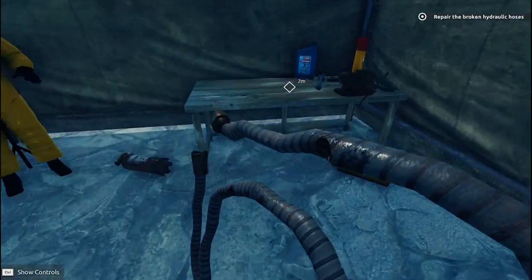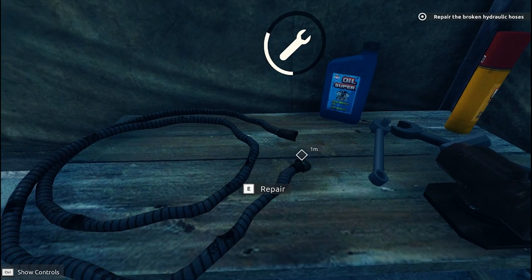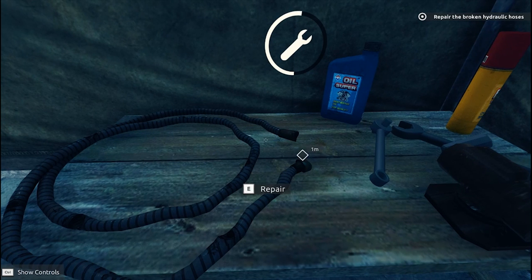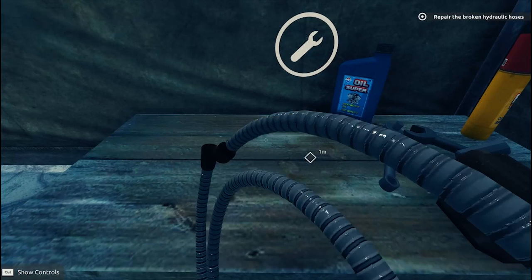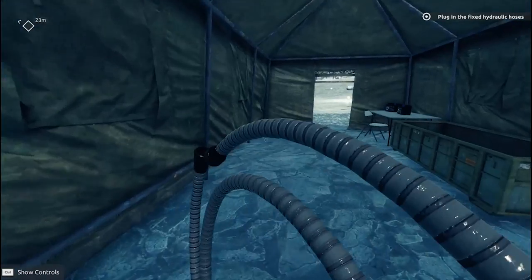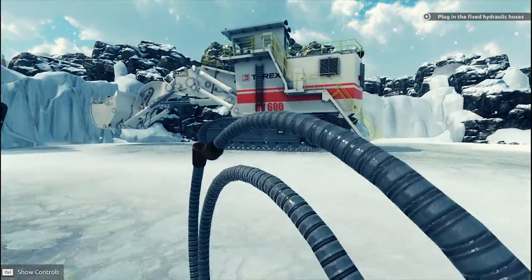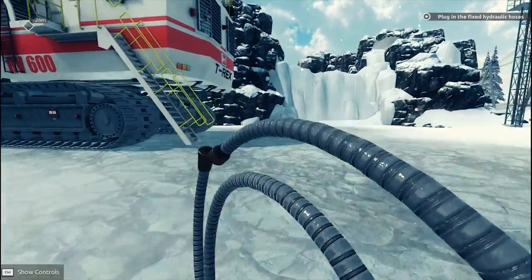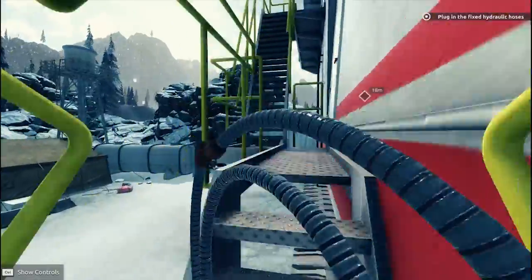We're repairing a hose using a crescent wrench or a ratchet wrench, a little oil — and it sounds like a hammer. Seems legit, right? Go on and connect the repaired hoses in the right spot. A part of this game I really don't feel like you need to go through all this. I mean, I want to run giant machines, I don't want to repair giant machines. But they added that in to give it a little gameplay, and that's cool.